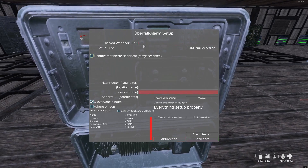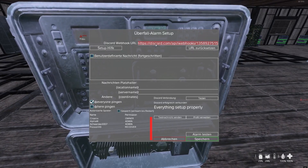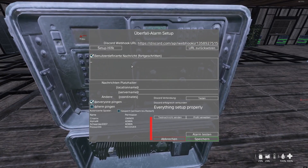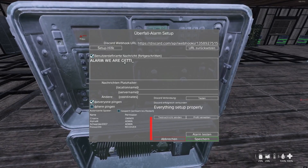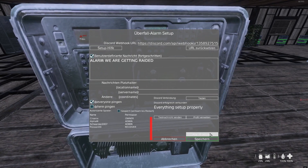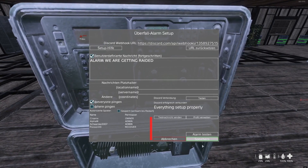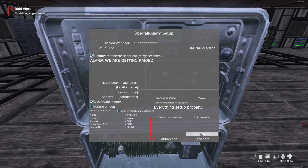After you've copied the URL, go back to the in-game raid alarm interface and press Ctrl+V to paste the link. Then click on the message box and write something like 'alarm, we are getting raided'. Click on the at-everyone box so everyone gets pinged. Then you're going to save it — just click save.